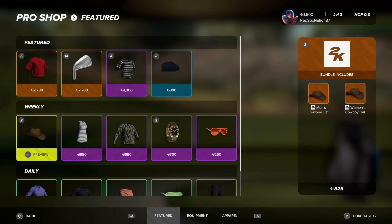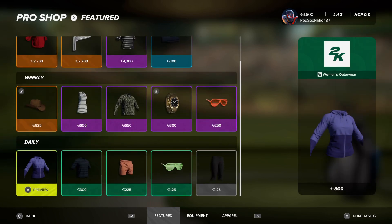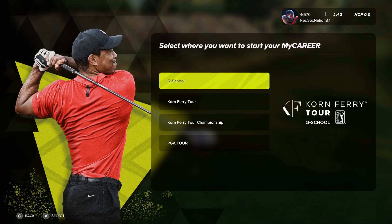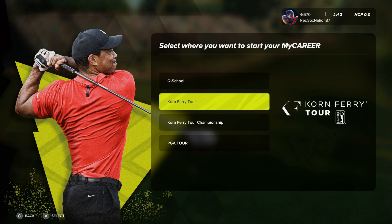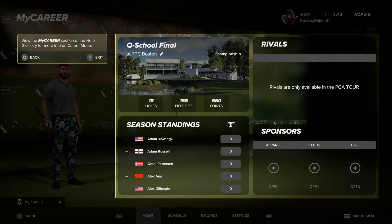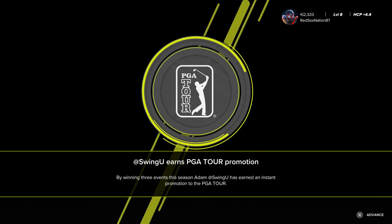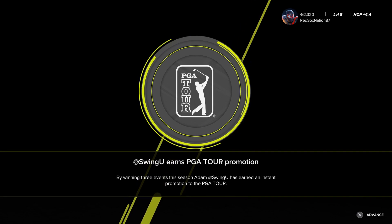Once you have your player, you can use them in My Career, which functions the same way it did in 2K21, where you start in Q School, work your way through the Korn Ferry Tour, and try to earn your PGA card in the hopes of winning the FedEx Cup. You still play through events on each tour across 20 real-life courses — up from 17 last time — but you can mix up the locations for certain events if you want to play elsewhere.